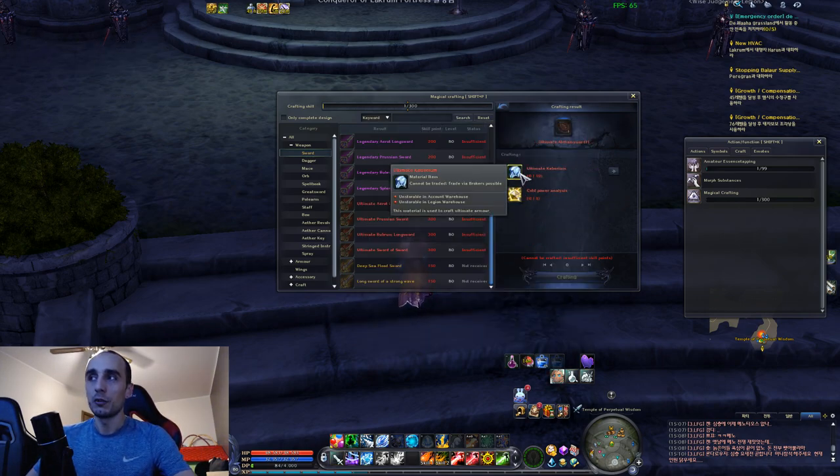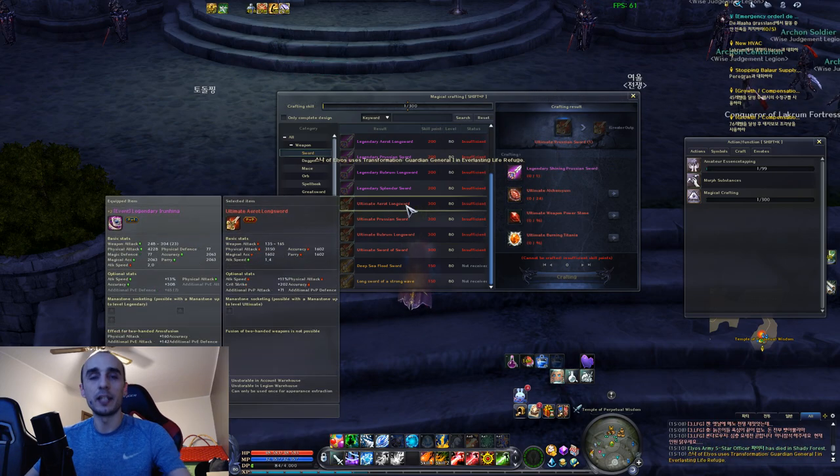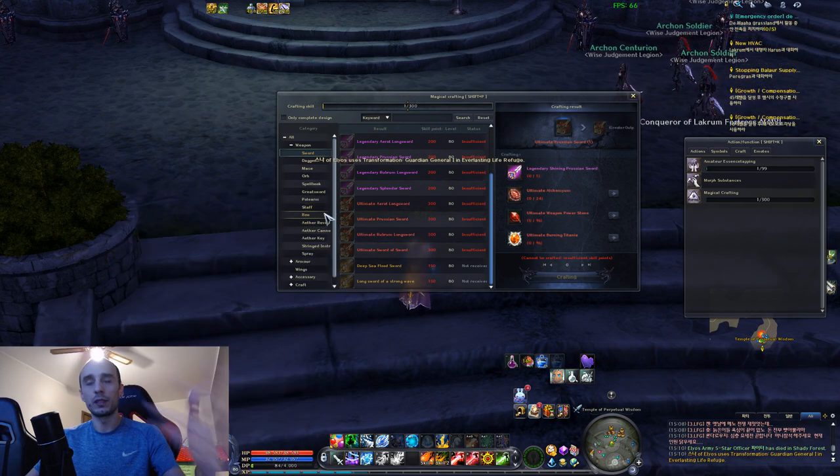You can gather ultimate keberiums now, so check the broker if they're cheap because you're going to want to craft this. It goes the same for everything - from weapons to armor to accessories.